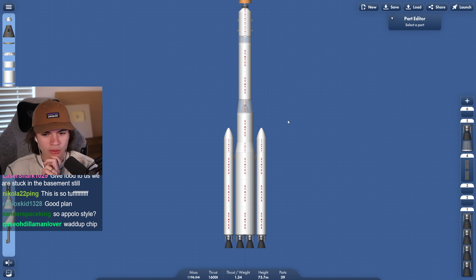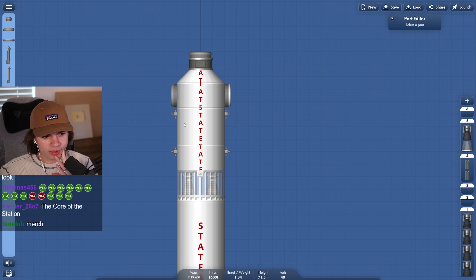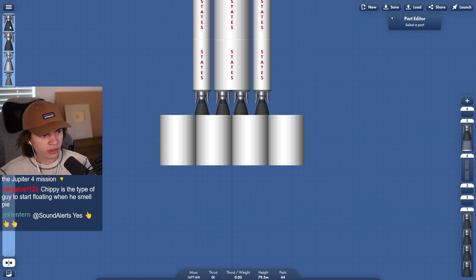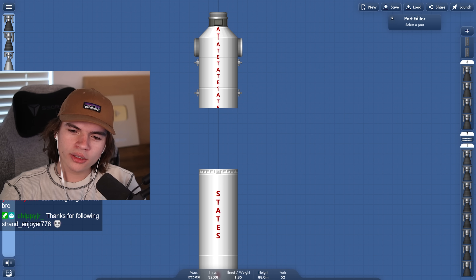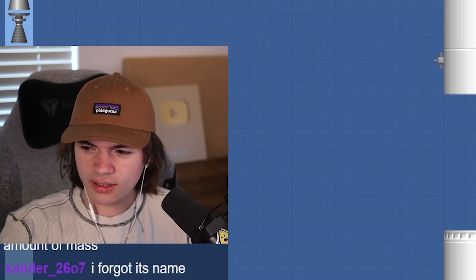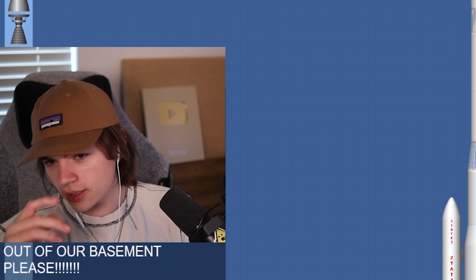This is what we used for the Moon and it wasn't enough, so I'm thinking we could redesign the top of this to be like our space station. Something like this into orbit - just to be completely safe, I'll add a little launch stage to get us going off the ground. I want whatever engine is the most efficient - maybe even ion engines. Ion engines are too weak with that amount of mass. So let's get this into orbit and see how it goes.